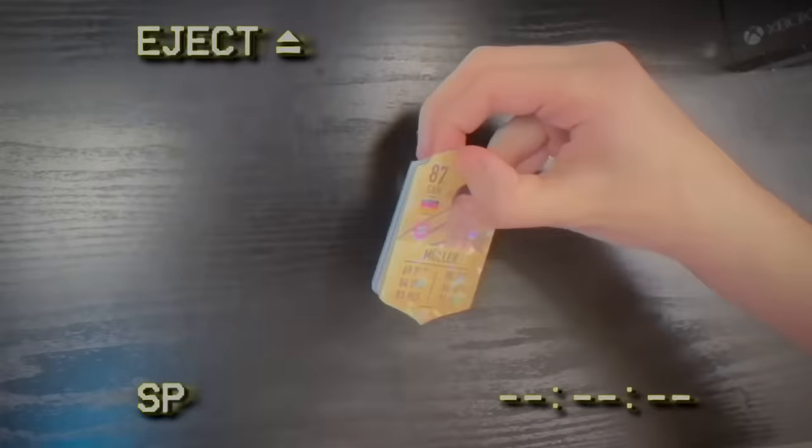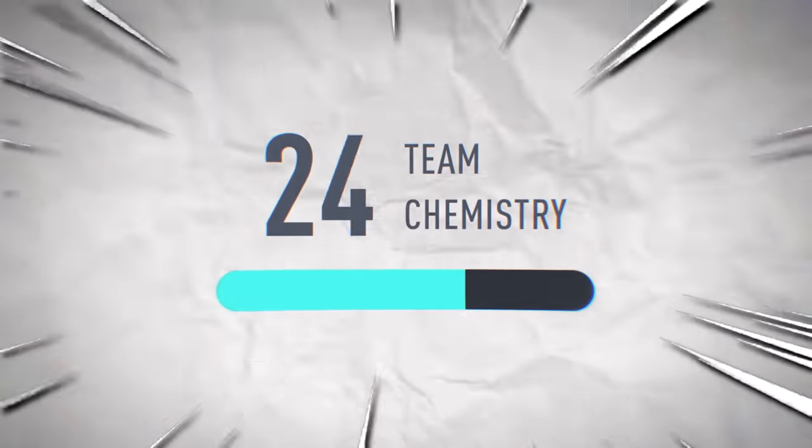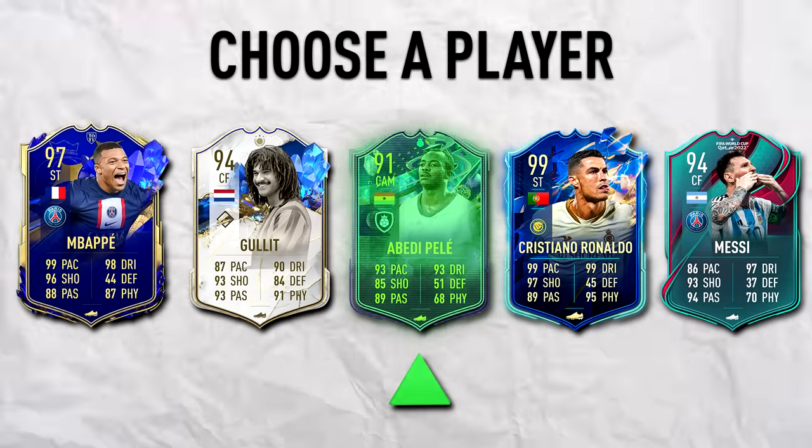This is a real life FIFA pack. I'm going to be opening 11 real life FIFA packs to build my team, and if I don't get at least 30 person chemistry on the squad, I have to do the one chip challenge, which I don't want to do. Only rule for the video: I can only use one player I get in the pack, so I have to choose carefully.